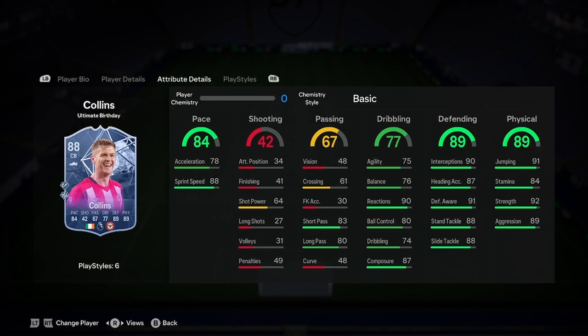Let's have a look at stats here then. So we've got good pace, mesh shooting, passing's decent, vision's absolutely shit though — he might mess up a couple passes, but in terms of short pass and long pass, they're good. Good dribbling, really good defending, and really good physicality.